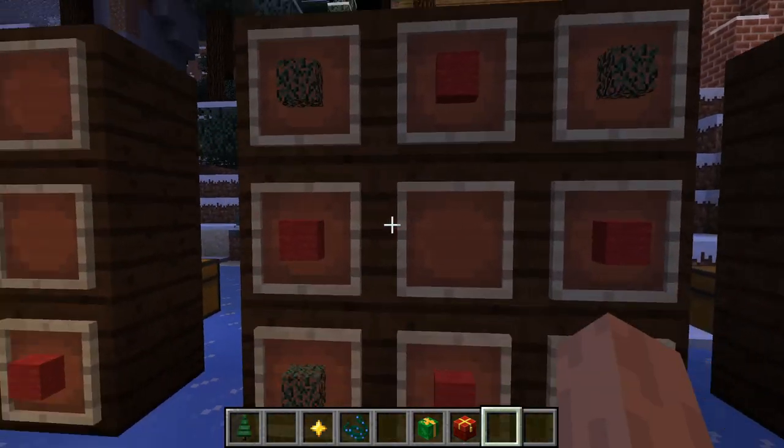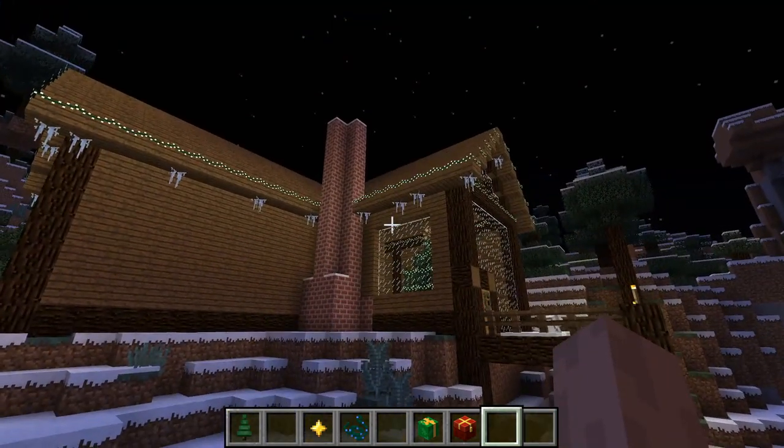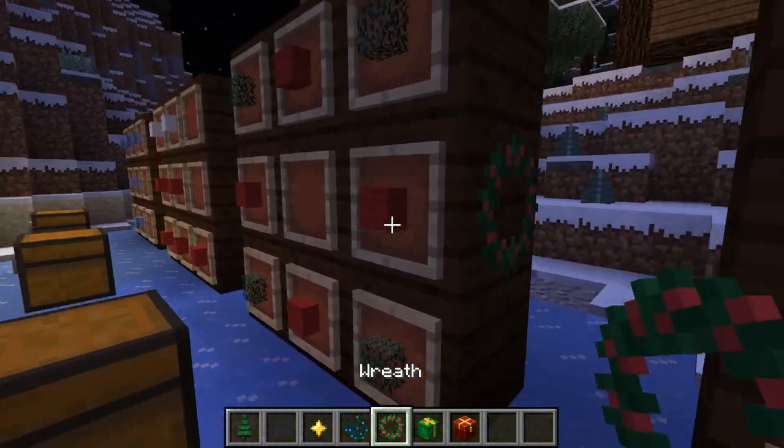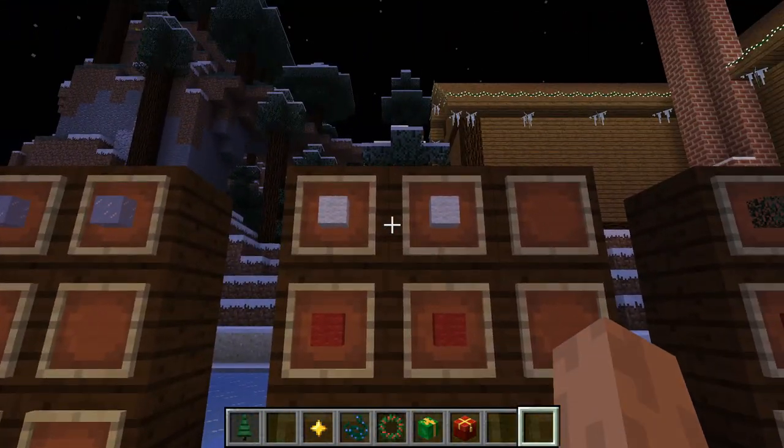If you'd like to make a wreath, it's four spruce leaves and four red wool. These aren't interchangeable with colors, so just that recipe. If you want to place it you just right-click.